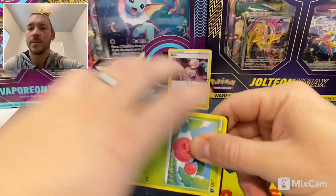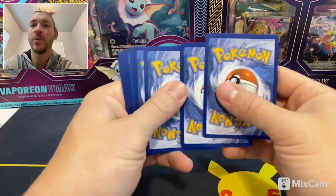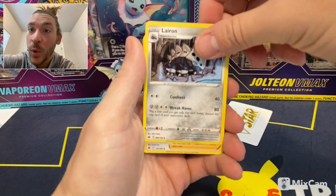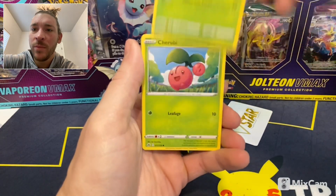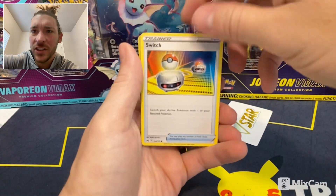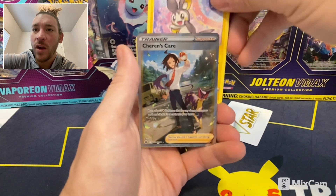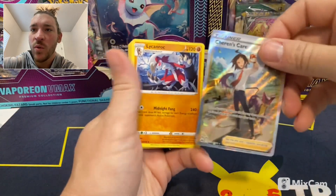Here we go, another code card. That's a cool Lairon card. Friends of Sinnoh, Gloom, Cherubi, Starly, we got a Switch, Exeggcute, Emolga. Full art Shaymin's Care, followed by... ooh, Lairon and Rock.